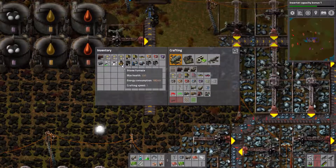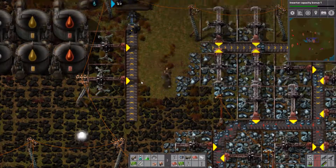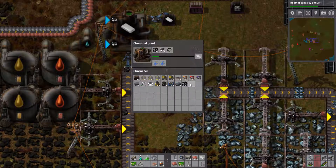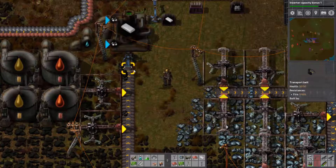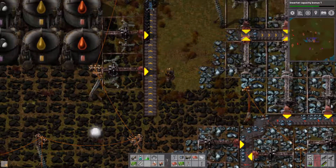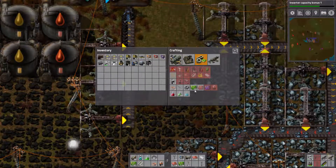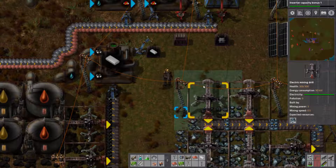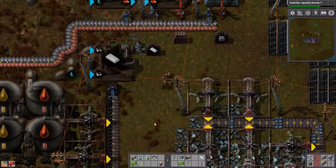We're making good progress. Not enough coal - don't worry, here you have some coal supply. Turn this around, make the belt a bit longer and put another one next to it. Maybe another one - just make another one, why not.